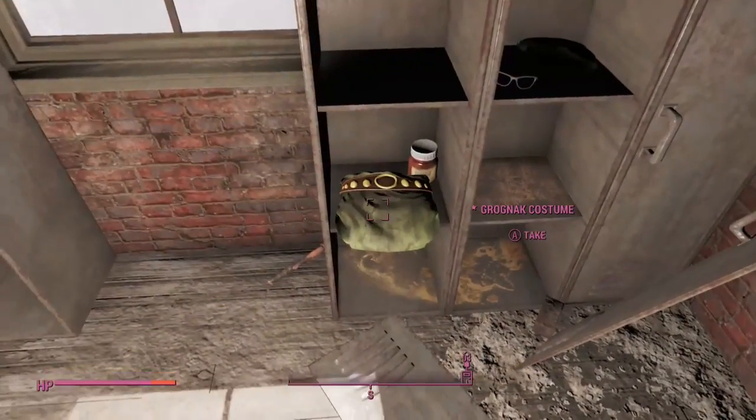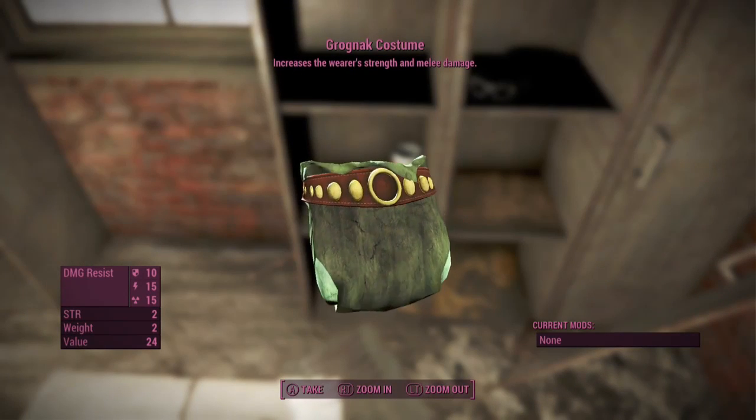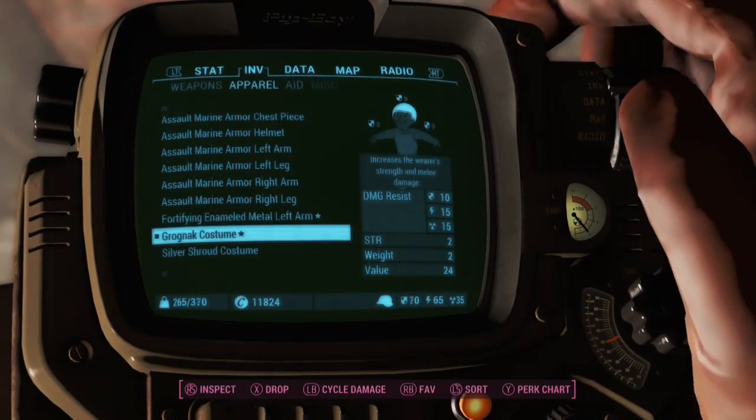Over here is another part of that Grognak thing — it's the Grognak Costume. It's basically just a costume you can put on your partner. I don't really think your partner's armor matters; I think they have the same amount of health no matter what.